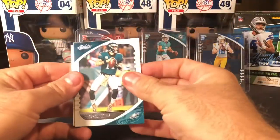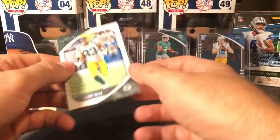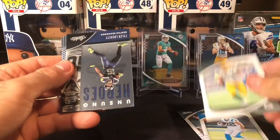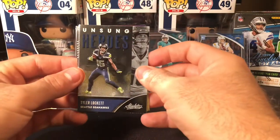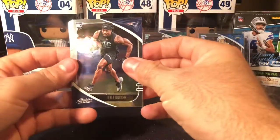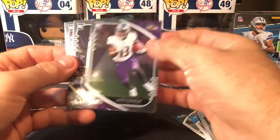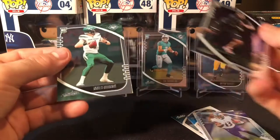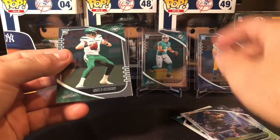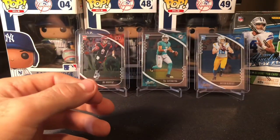We got a nice Carson Wentz, Christian McCaffrey, an Aaron Jones, an Unsung Heroes Tyler Lockett, Kyle Duggar, Devin Duvernay, a Ross Blacklock, and a James Morgan. How do you get him in a jersey but not these other guys who actually play? Probably Photoshop. I don't have any idea why you'd go through the effort of making the third-string Jets quarterback a card.